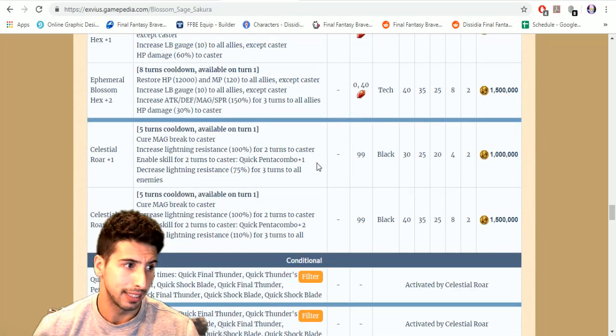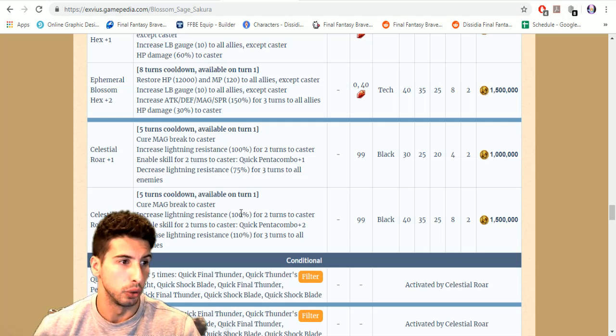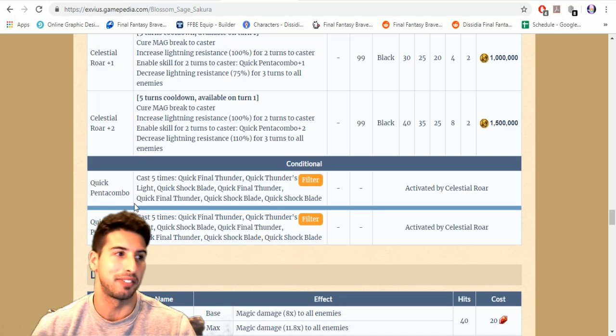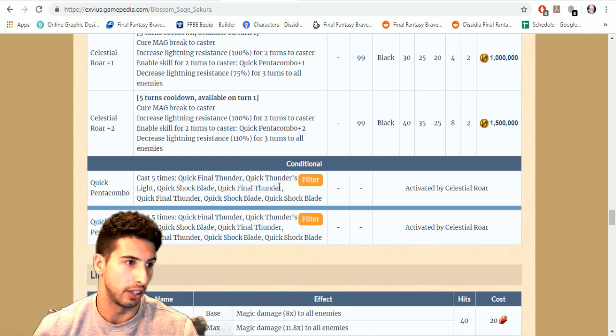Celestial War plus two is on a five-turn cooldown available on turn one: cures magic braid to caster, increases lightning resistance by 100 for two turns, and enables Quick Penta Combo for two turns. Quick Penta Combo plus two decreases lightning resistance by 110 for three turns to all enemies and casts five moves including Quick Final Thunder and Quick Shock Blade five times. That can do a lot of damage.